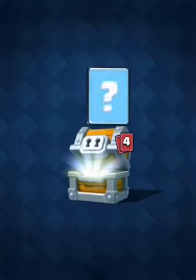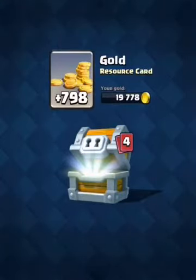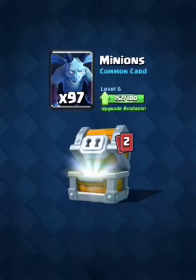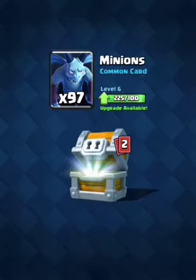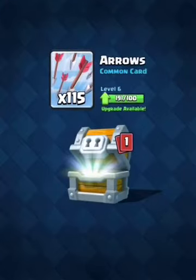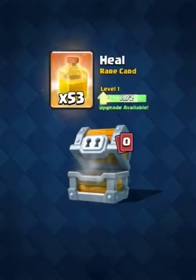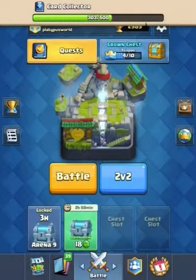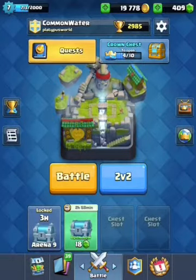Let's get into this giant chest, guys. This should be exciting. We got some gold, we got a Mirror — that's an epic card. I think that's kind of like a bonus. And we did get some rares as well. We got all that stuff collected — 303 cards.